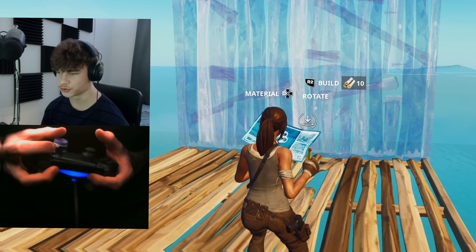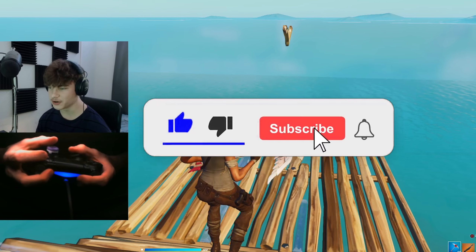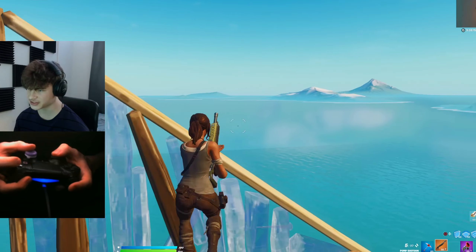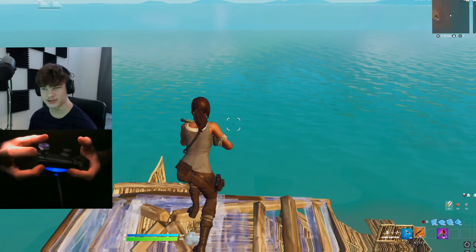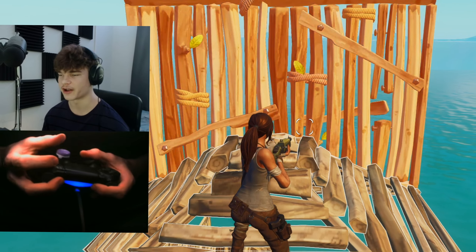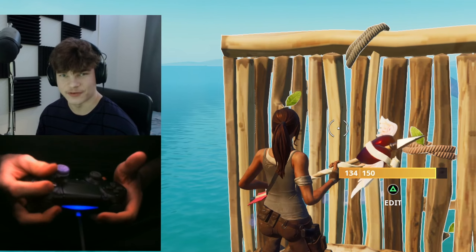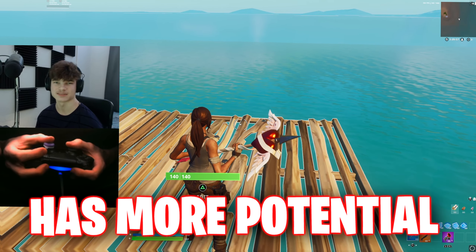If you know how to control a high sensitivity, you're gonna be a lot faster than someone who doesn't. Playing on a high sensitivity gives you the freedom to be as fast as you possibly can in this game. This means how fast you can edit a wall, do a Dorito peek, do a triple edit, or basically do anything mechanical. Players that play on high sensitivity and know how to control it are always gonna be faster. I'm not saying you can't edit fast without it — what I'm saying is you're always just gonna be faster. And that's the main reason why high sensitivity has more potential.